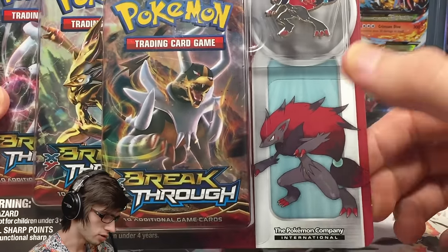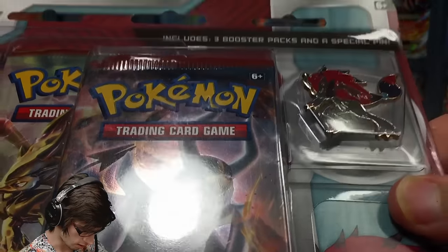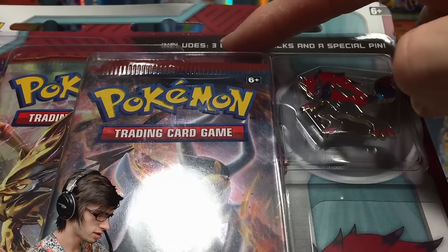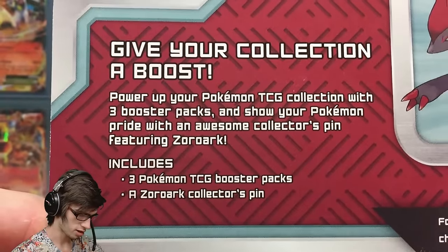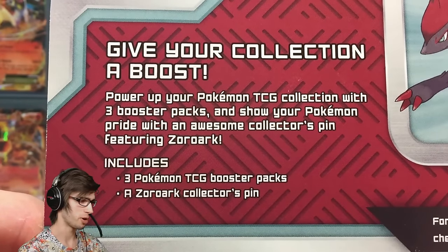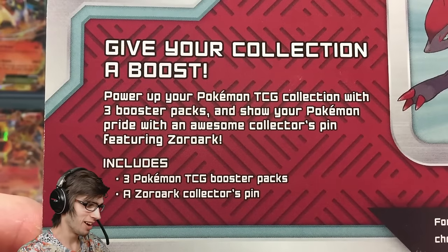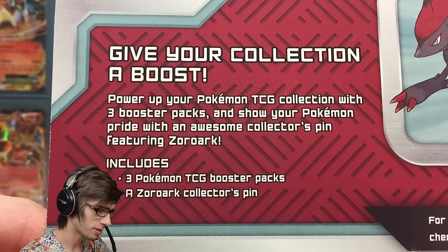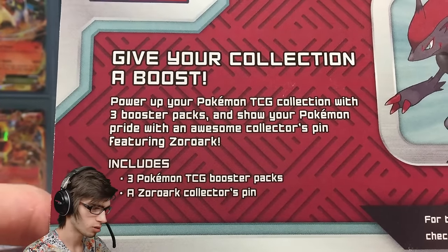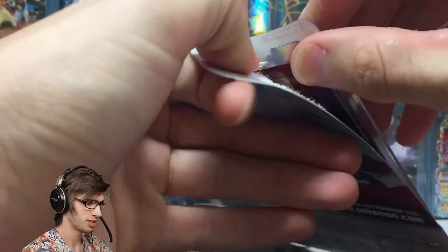On the packaging we've got Zoroark just chilling there, and up the top it says three booster packs and a special pin. On the back it says: 'Give your collection a boost — power up your Pokemon TCG collection with three booster packs and show your Pokemon pride with an awesome collector's pin featuring Zoroark.' Very simple opening today guys — without further ado, let's get straight into it.